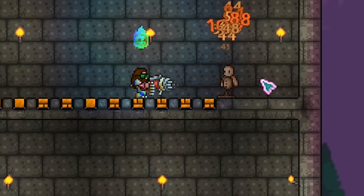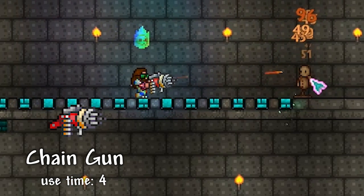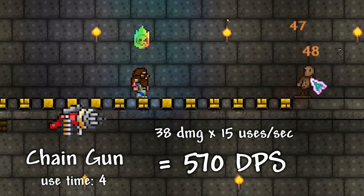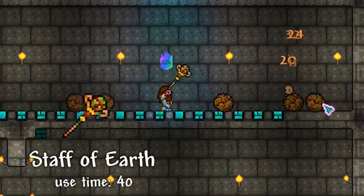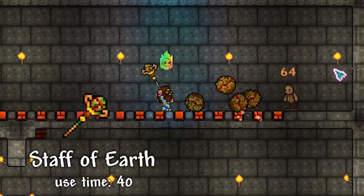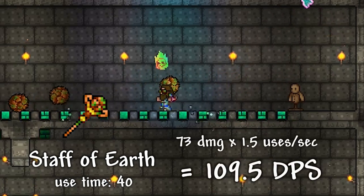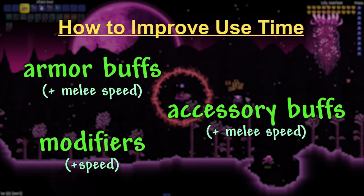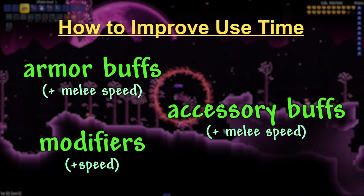Some notable weapons in terms of use time: one of them is definitely the chain gun with a use time of 4, so you can fire this thing 15 times per second. That is so fast — you're just capable of doing so much DPS. And the slowest weapon I could find was the Staff of Earth, which has about a use time of 40, meaning it's capable of firing only one boulder within one second. Of course, use time can be improved with lots of armours, accessories and modifiers, to where a slow weapon can fire at a quicker rate, making it a lot more deadly than before.